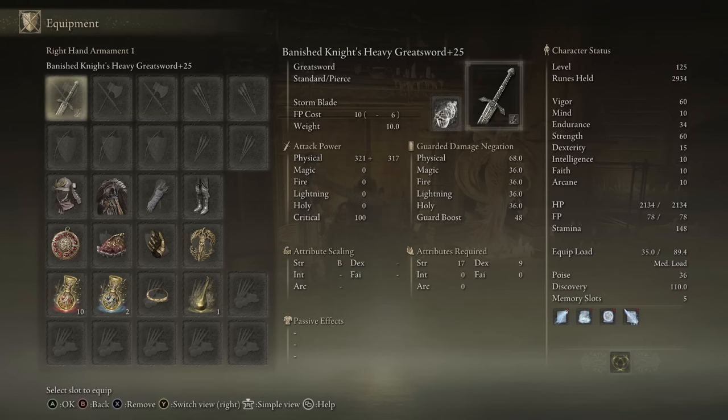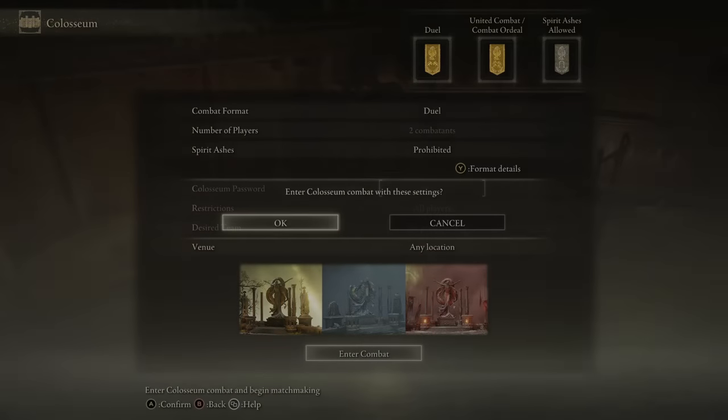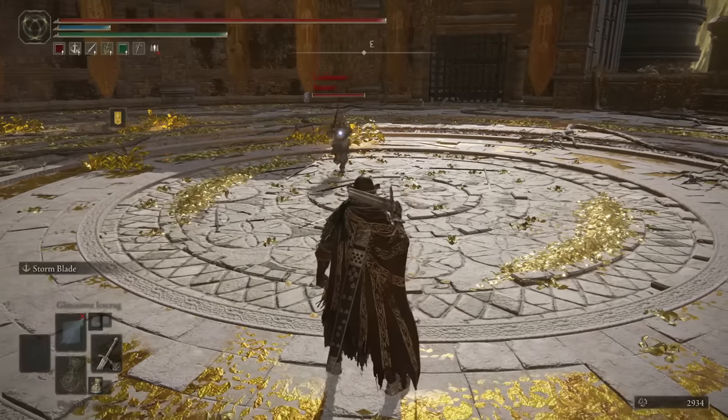Up next, I have the Banished Knight's Greatsword — Heavy — with Stormblade on it. It has B-scaling in Strength. If you're at a higher level than 125, you could maybe run a Quality build with it, because it has B-scaling in both Strength and Dex when you put on Quality. But as of right now, this character is full Strength.